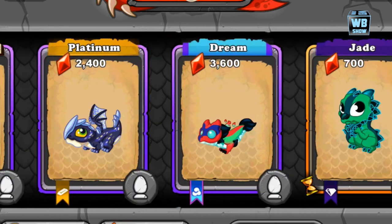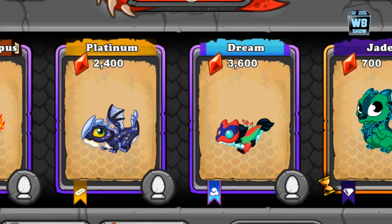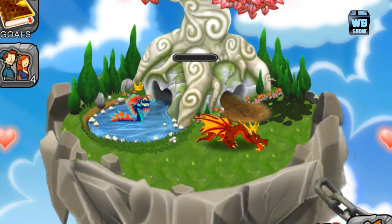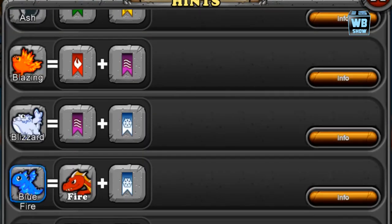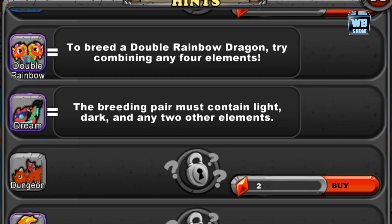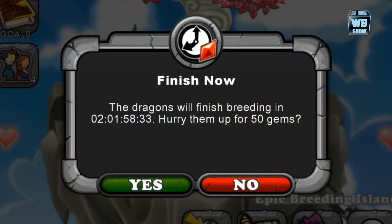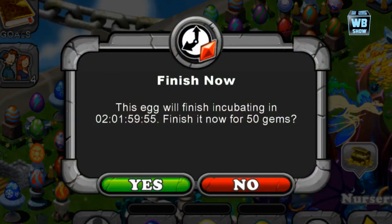You'll notice it has that little purple outlining — that means it's a super rare dragon. It's really rare to get, so it might take a while. The breeding hint says you can use any combination that has light, dark, and two other elements, which essentially means any element you want. And here's the egg — another 50 hours for the egg to hatch.